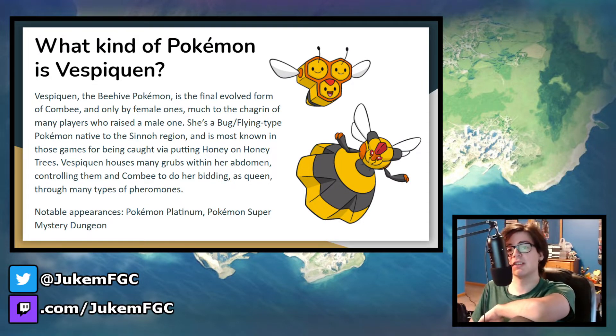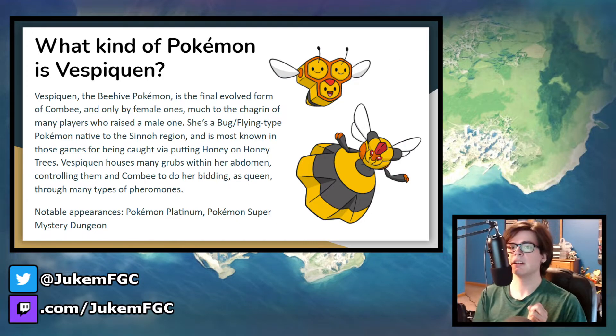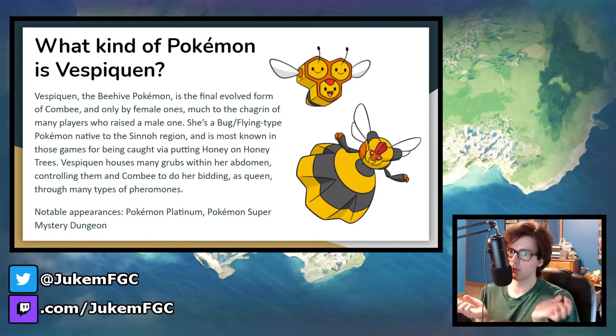Going back to its beehive on its abdomen, that is where it houses all of its grubs, and it also controls its grubs and other Combee through pheromones. Now, this is very important to distinguish — the grubs and Combee are two separate things shown in different media. Attack Order, one of its signature moves, sometimes controls Combee in the anime, while in the main games and manga it actually controls its grubs. But in this moveset, I plan on incorporating both.